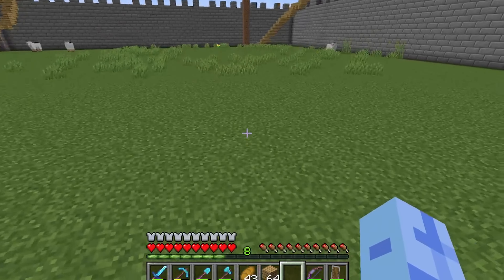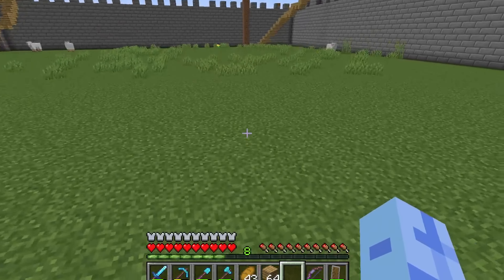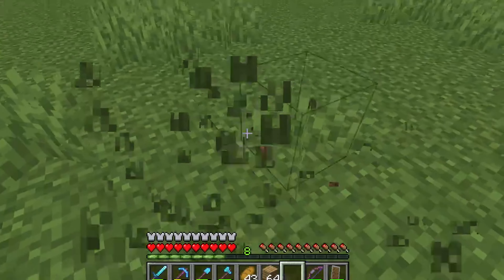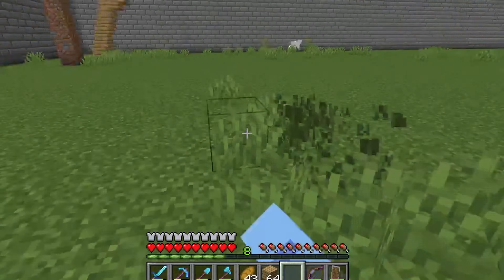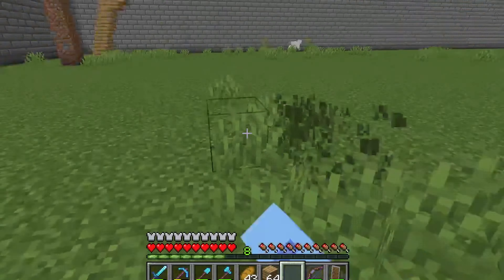Let's just get started with the house — we'll probably make some planks after. We need glass; I think we have enough different glass. Let's try to get rid of some of this grass, it's so annoying. I'm not going to lie — I went into creative mode to build all of this, but it took me a very long time. Probably if I did it in survival mode it would take even longer. Let's start the house over here — I want kind of like a backyard.